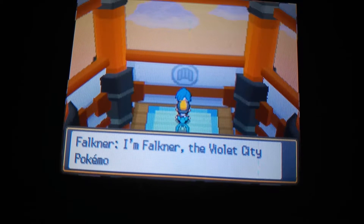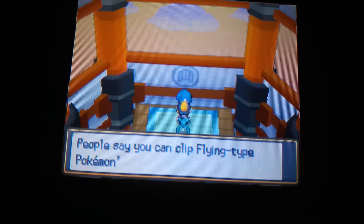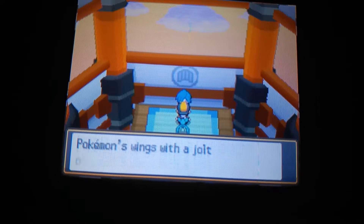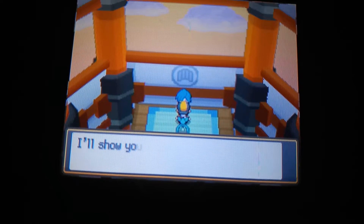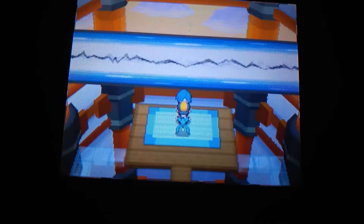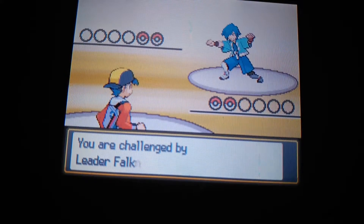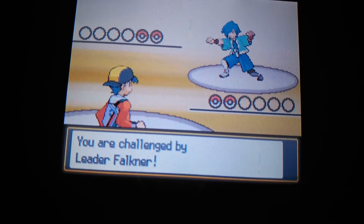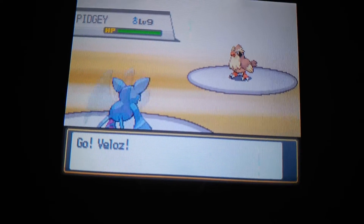I'm Falkner, the Violet City Pokemon gym leader. People say you can clip flying type Pokemon's wings with a jolt of electricity. I won't allow such insults to Bird Pokemon. I'll show you the real power of the magnificent Bird Pokemon. Falkner has got two Pokemon. Pidgey is going to be his first, which is level nine.